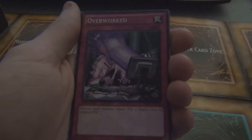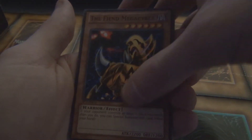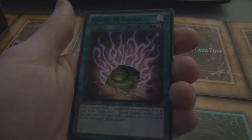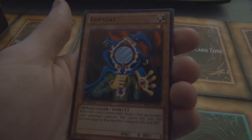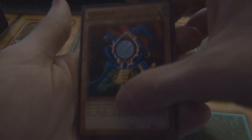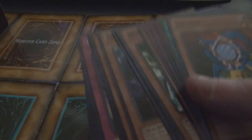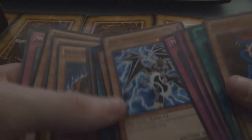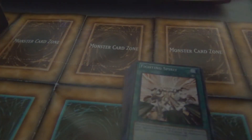We want to pull the Winged Dragon Ra. We got Overworked, The Fiend Megacyber, Shard of Greed — pretty sure that's a banned card now, any of the Jar of Greed cards are banned. Copycat — that's a classic Joey card. Blockman — that's a classic Yugi card, used against the Pharaoh I'm pretty sure. There we go — literally no rares, no nothing, not even a rare in any of these. Not too bad on the cards themselves though — I figured this would be a fun video to make.